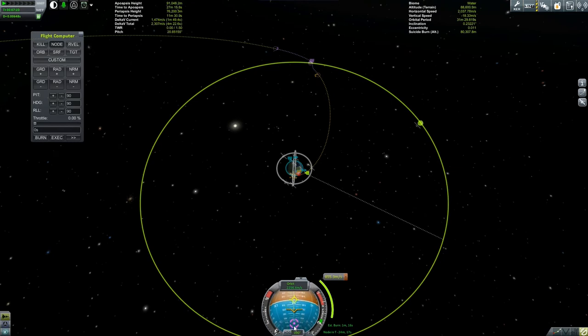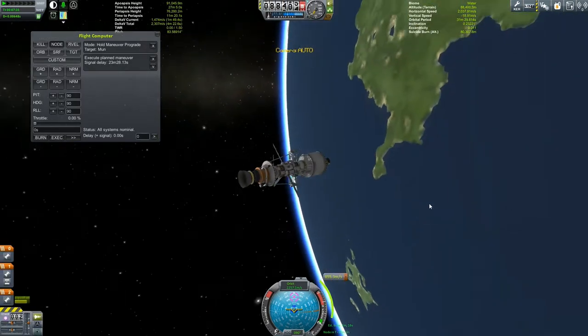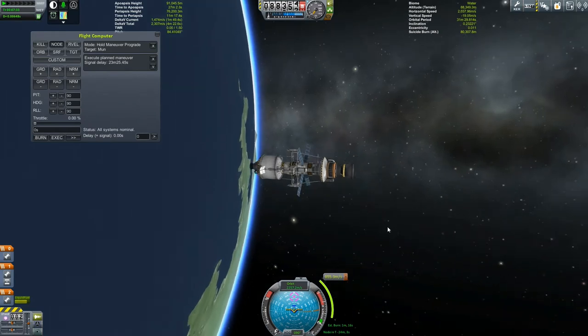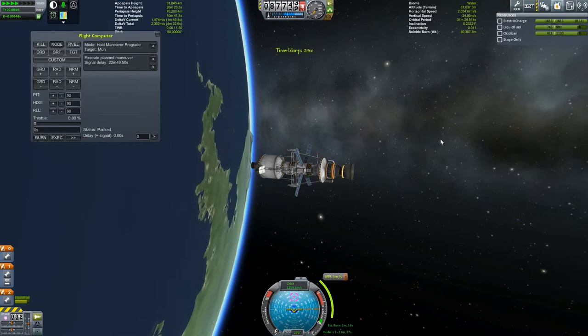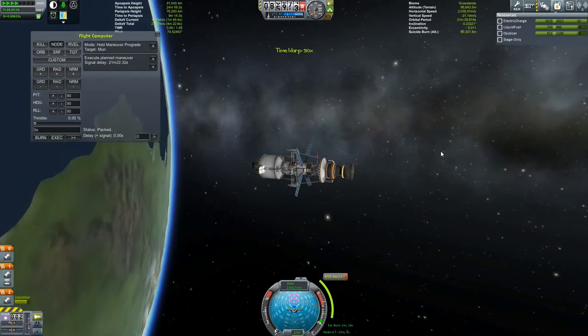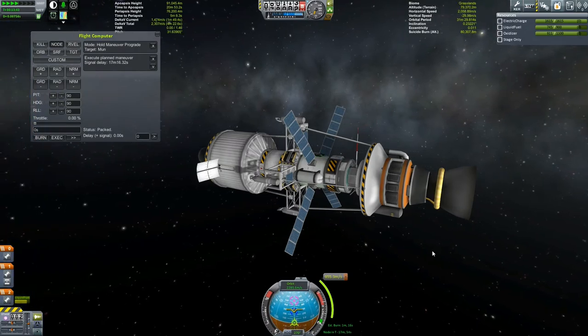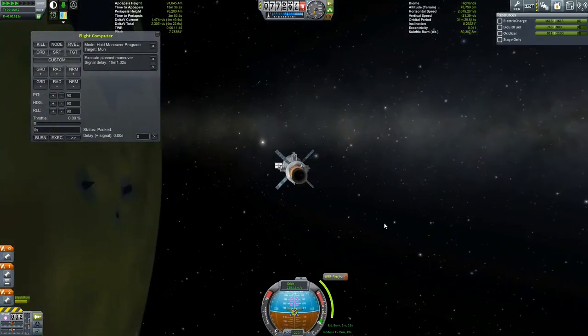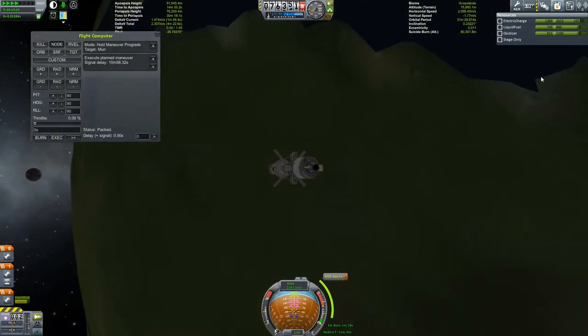Turn to the manoeuvre node, which you can see down here. Prepare to execute it in 23 minutes. We're all lined up — we're in the sun at this point, but we are going to go round the back of Kerbin, so let's keep an eye on our electric charge. The only batteries I've got are these four large batteries but that should be enough. We're going to shadow — charge starts running down.